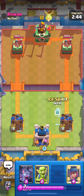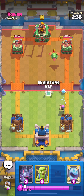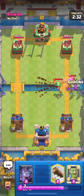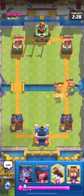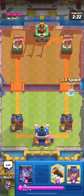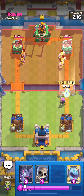It's not even evolved but who cares, right? I'm gonna Ice Spirit and try to cycle as many Firecrackers as possible this whole video. I might keep track — let me know in the comments how many Firecrackers I ended up playing. This is gonna be tough — I don't have a real win condition — but all you need is Firecracker. Log damage is probably gonna help as well. He plays Barbarians; I'm gonna Ice Spirit and Log it.